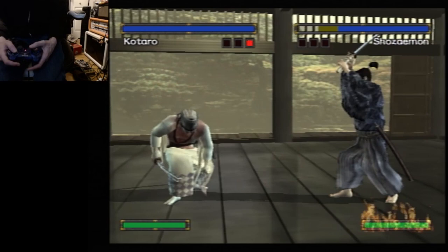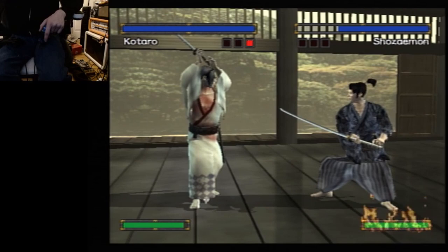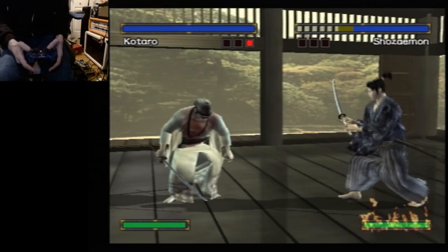Half back does one attack, and full back is a thrust. You basically learn how to do those as time goes on, but the only one that's actually a combo is neutral.